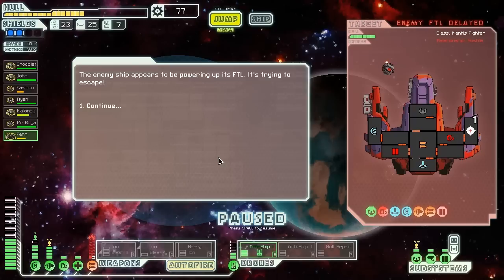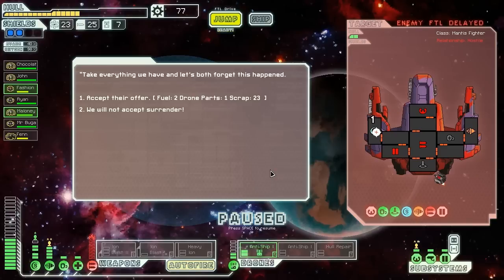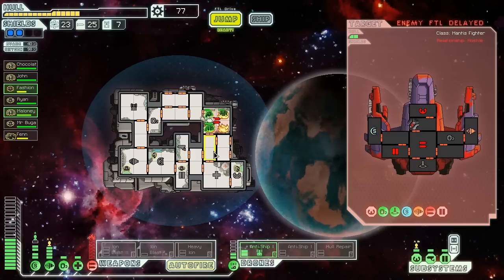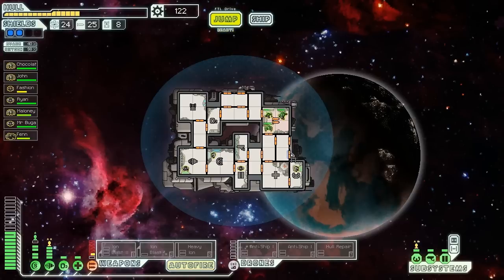We need to move our guys around. I want to get Maloney out of there. Okay, they're out of the ship — let's send our rock up to work on that fire. Charging FTL. My rock friend, we need our weapons very badly. Offering drone parts, scrap, and fuel — if they get their shield back we're not going to be able to do anything. We're not going to accept it. Keep going. Oh my god, that was so close. We got drone parts and lots of scrap. That ended up being A-OK.